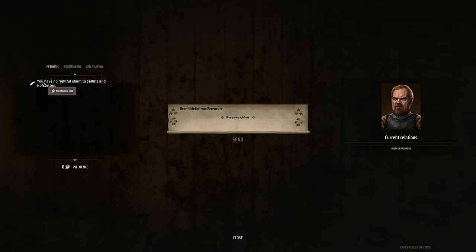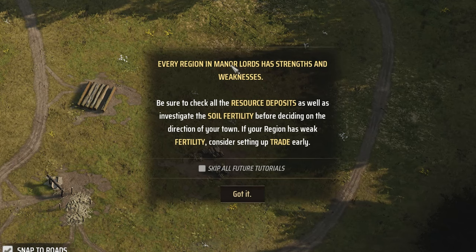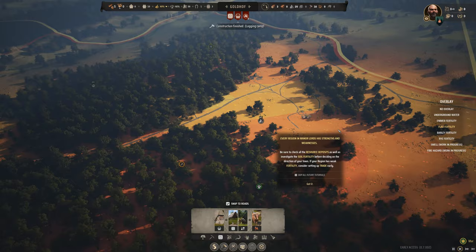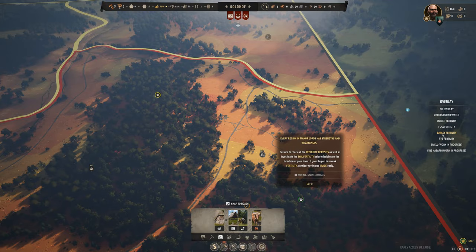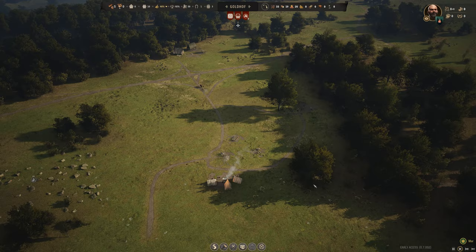We have a letter from our rival lord: 'Do not judge me by the slanderous rumors.' I wrote back telling him he has no claim. The game also reminded me to check your overlays. We have emmer wheat fertility, which is OK. Flax is terrible for this region. Same for barley. Rye is OK, and spelt is OK thankfully — though that'll likely change soon.